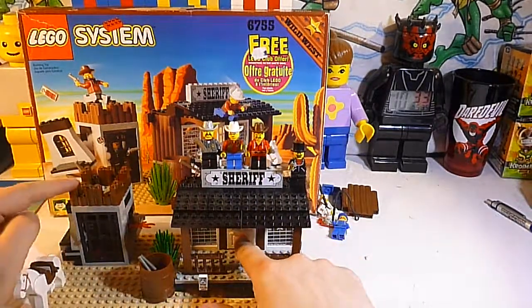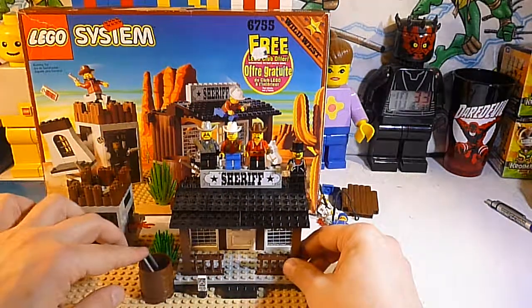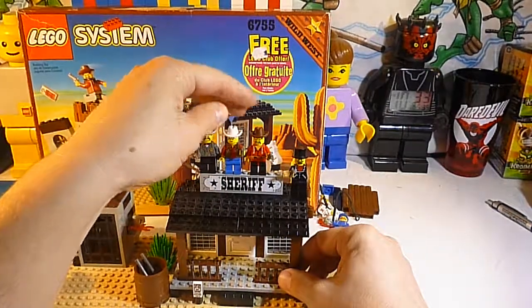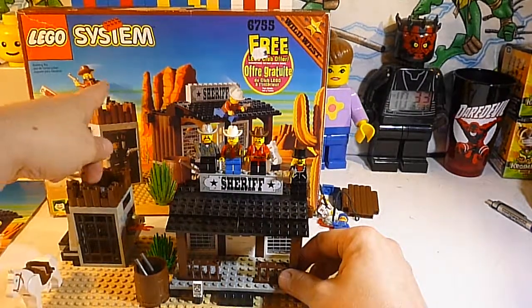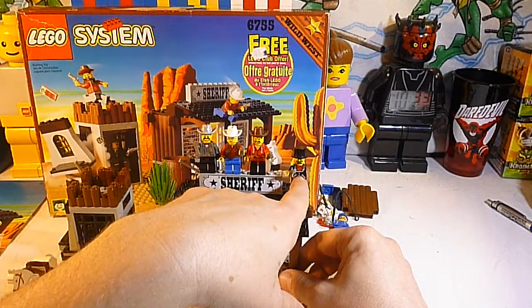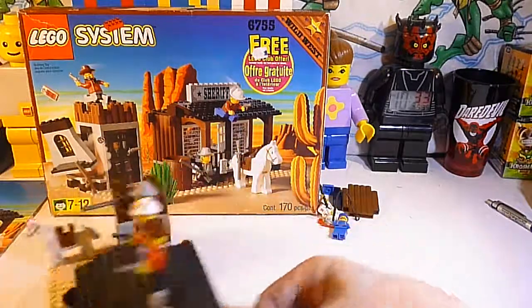It's got a nice little sheriff's office, and the jail is over here with the wanted sign. The barrel, and everybody has some guns. We have the sheriff, and we have this other Wild West guy here. This guy is supposed to have a neckerchief around his neck — that wasn't included. We substituted this guy out of our own collection; he has the top hat and the gun, but the rest isn't right. I'll show you in a minute the gambler that's supposed to be in there.